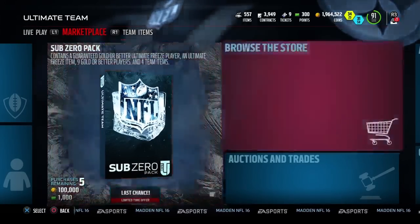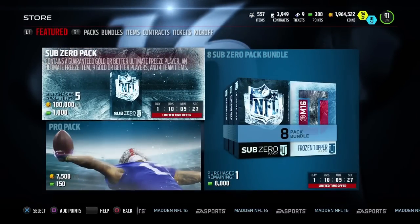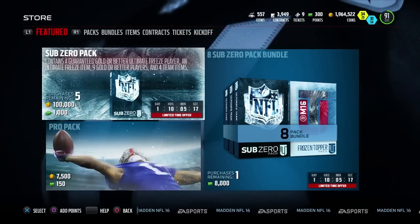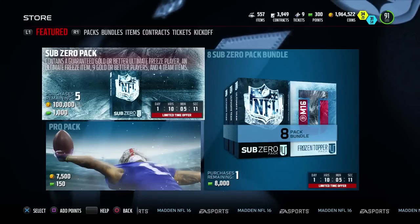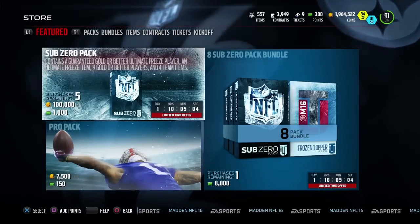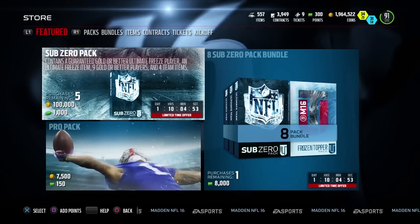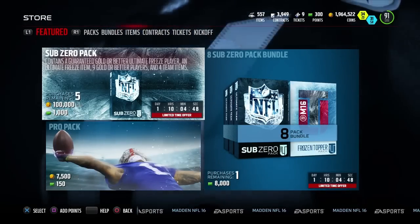The first thing that I'm a little irritated by is the sub-zero packs. They are 100,000 coins and will contain a guaranteed gold or better Ultimate Freeze player. Basically, whenever they say gold or better, you can bet that at least nine out of ten times you're going to get a gold. And with gold or better badges out of the game changer packs, almost every single time it's going to be gold. I'd say over 90% of the time — I don't think I've ever gotten an elite badge out of the game changer pack.